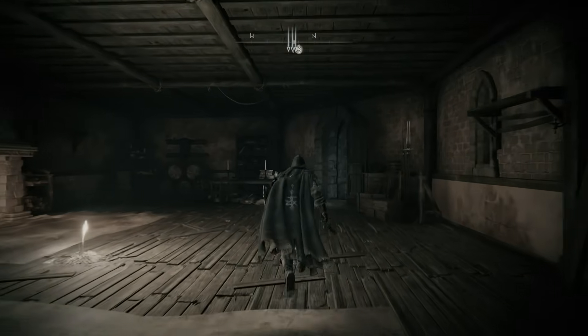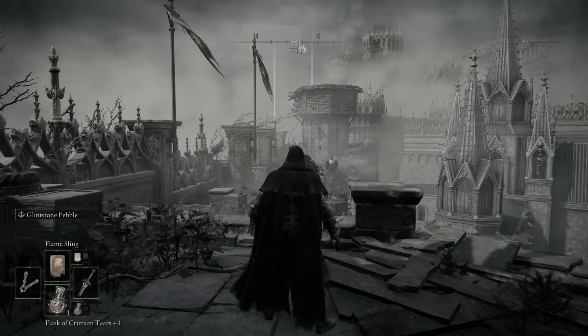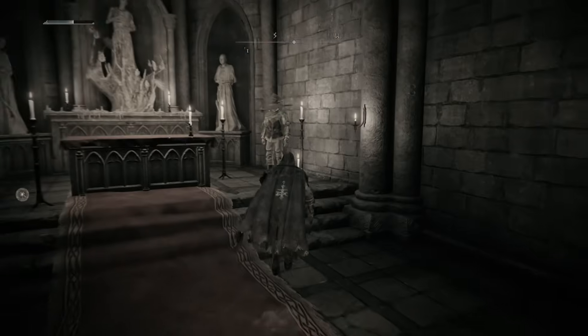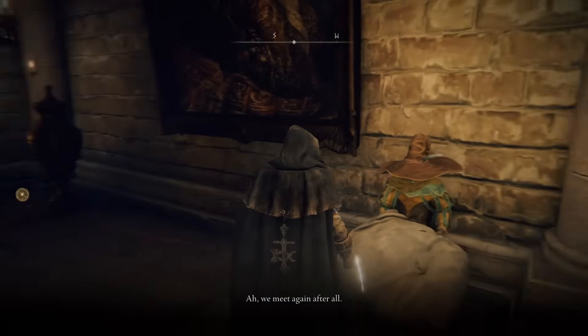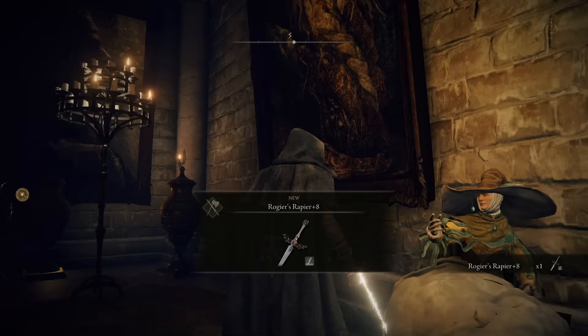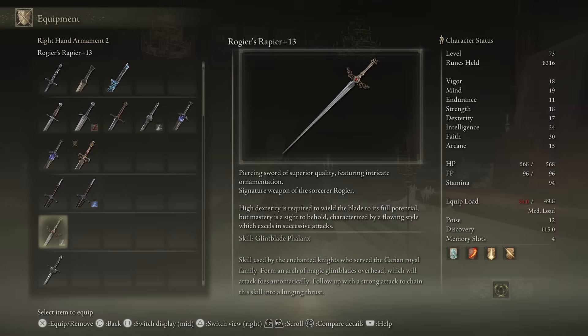If while you were in Stormveil Castle you ran into Roger and he taught you some spells — I'm not sure if it's a prerequisite for you to interact with Roger in Stormveil beforehand or not, but I did and I found him here in this room and talked with him. He gave me a sword, a plus 8 rapier that actually does impressive damage to the boss fight in Raya Lucaria Academy. I enhanced it even further with stones I could purchase and got it up to a plus 13, so it is basically one of the strongest weapons in my inventory.